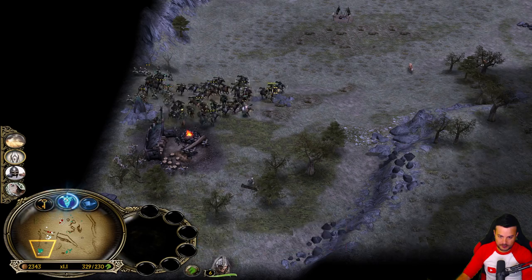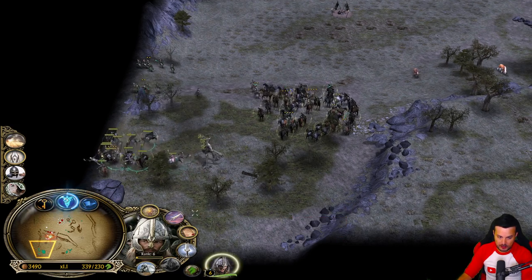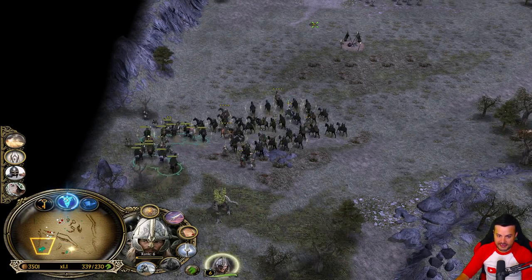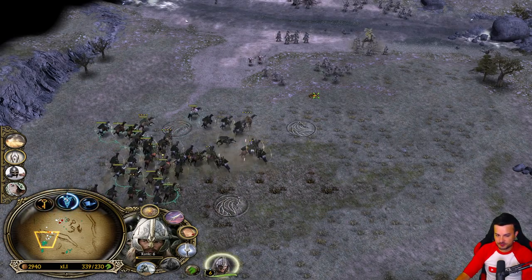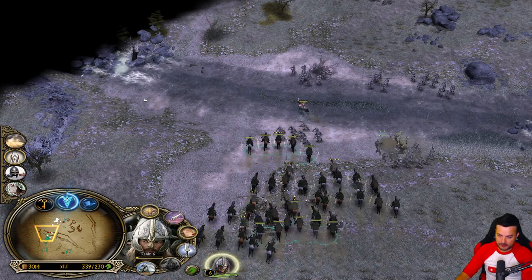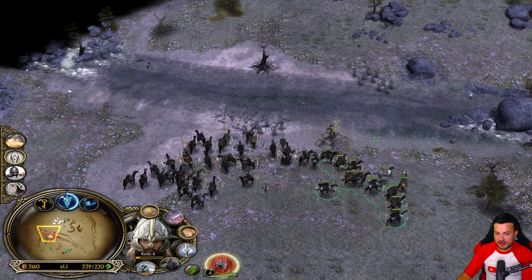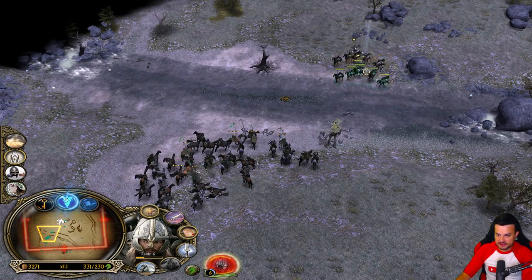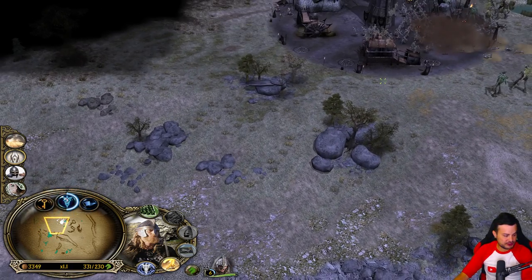So we gotta group the Rohirrim Archers with number two, and the normal Rohirrim alongside Eomer with number one. We have one more Ent coming at us. We have also normal archers - we can put them at the outpost. On these special units, you are not able to buy Forge Plates or heavy armor, so I don't know how strong they actually are. We gotta kill the Pikemen with our Rohirrim Archers - very important. We have now also highly leveled units. The levels in BFME are really important, guys, so if you can keep your units protected in those missions - we have a level 6 unit and a level 5 unit - our Rohirrim Archers are leveling up all the time, which is really nice.